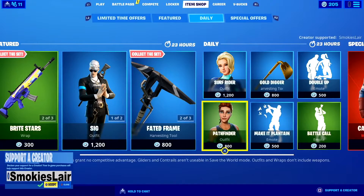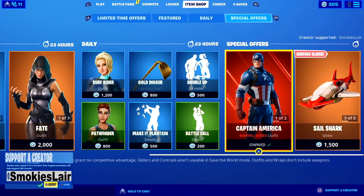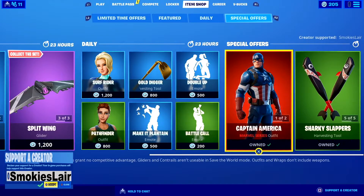Put creator code Smokey's Lair into the Fortnite item shop guys, just like it is in the upper left-hand corner of your screen, to help our stream grow and support the channel with every purchase that you make in the Fortnite item shop and the Epic Game Store. Go over there and hit in creator code Smokey's Lair before you purchase anything.